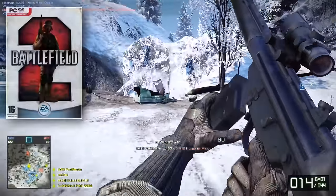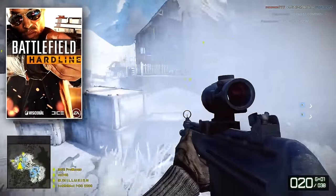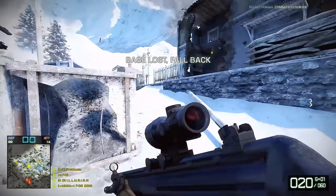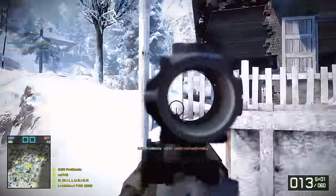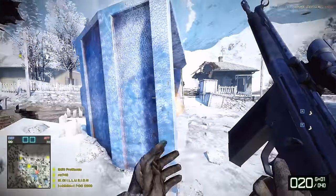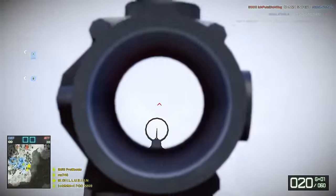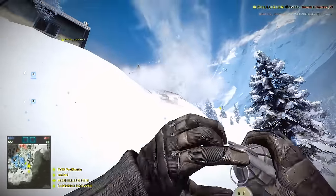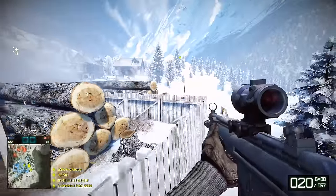Featuring in five titles in the series — Battlefield 2, Bad Company 2, Play for Free, Battlefield 3, and Hardline — the G3 and its variants have stood the test of time. The weapon was built by Heckler & Koch, a famous German arms producer also known for the G36, the HK416 (or M416), the MP5 SMG, and the PSG-1 sniper rifle. It comes equipped with a 20-round detachable magazine chambering the 7.62x51mm NATO round, offering massive stopping power at a low rate of fire, usually between 500–600 rounds per minute on auto variants.